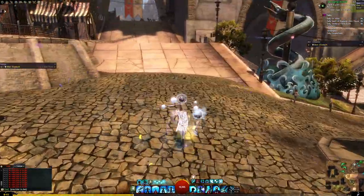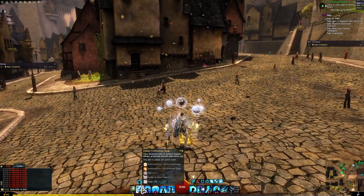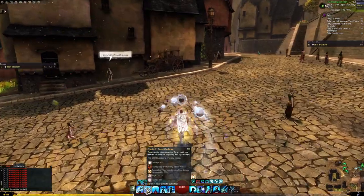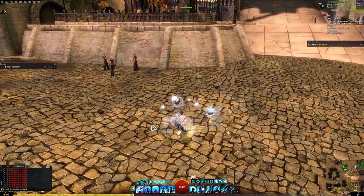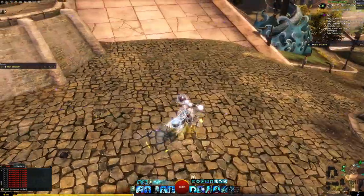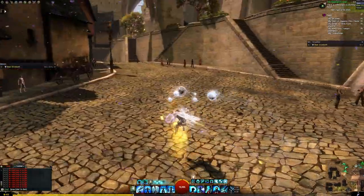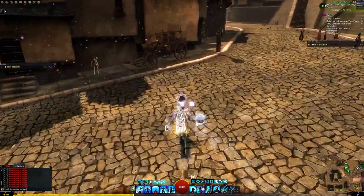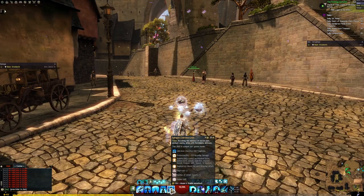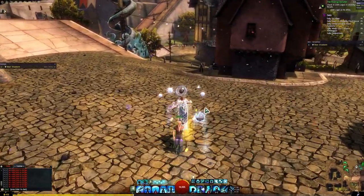Tome 3 is a utility tome. Skill 1 helps cap protection uptime if it's suffering. Skill 2 is a soft taunt CC useful for breaking bars or proccing Stoic Demeanor. Skill 3, a projectile reflect, is the skill you'll use most — useful in fights like Matthias to reflect projectiles and break his bar, as well as Boneskinner and many open world fights. Tome 3 Skill 5 provides protection, stability, and aegis. Generally Tome 3 Skills 3 and 5 are the most used in that tome.